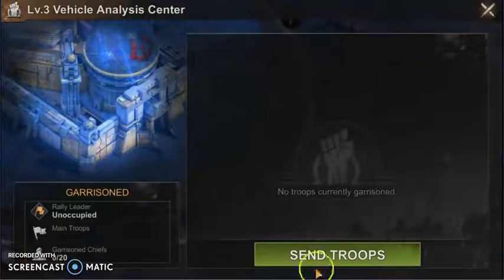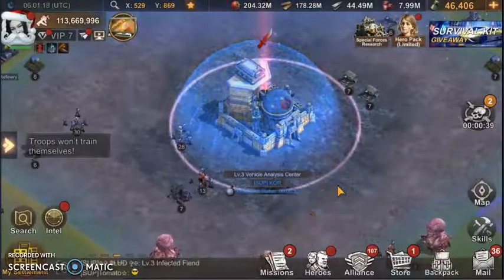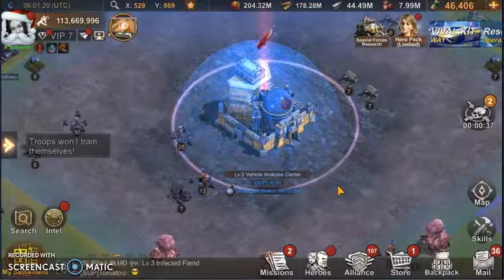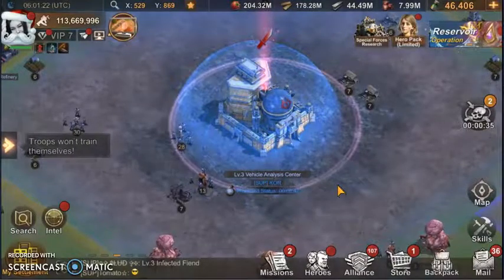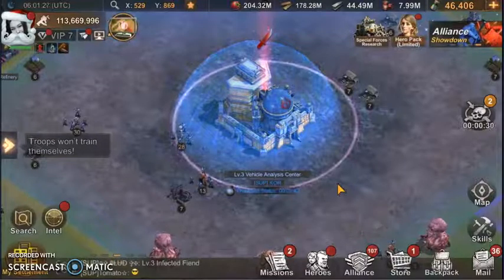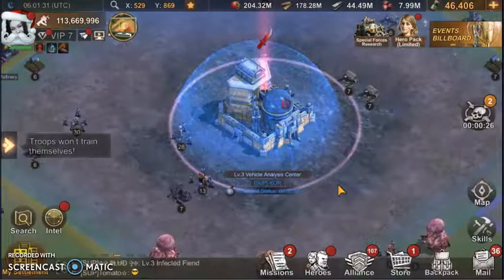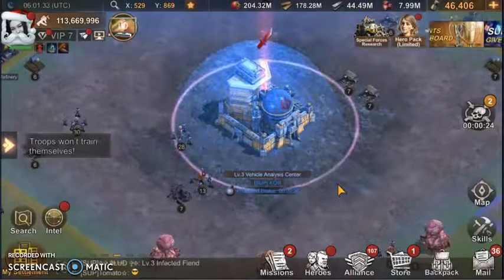First, make sure it's empty — no garrison — so that you'll be able to take it and reset it. It's about to start, just 44 seconds more. I also have my main account open so I can send in the garrison or the attack.